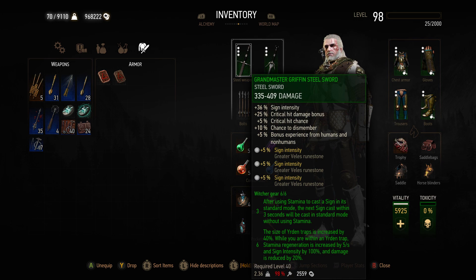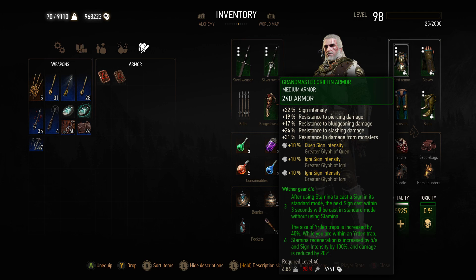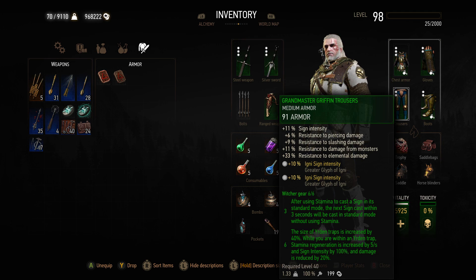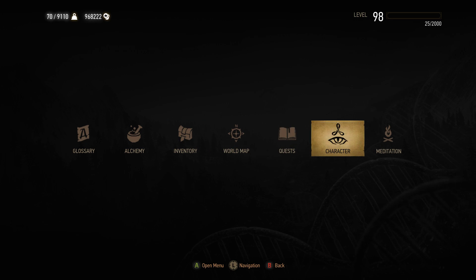For both swords, for the slots, I like to add the Greater Velvice rune stone, which is 5% sign intensity — so that's 30% altogether from both swords. For the armor slots, it doesn't really matter; you can add whatever you like. I like to add Igni glyphs because it's one of my favorite signs and it's really powerful when you get your sign intensity high.